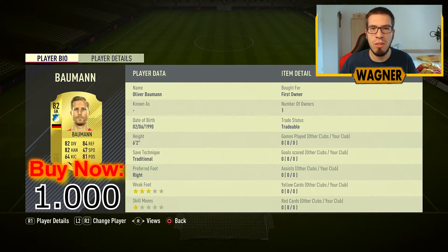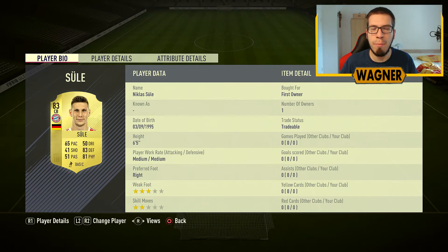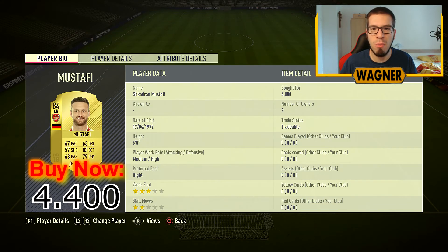Our goalkeeper in the squad is the 82-rated Oliver Baumann, 1000 coins. Then we have the right back, the 81-rated Joshua Kimmich, 1300 coins. Another Bayern player — center back number one — is the 84-rated Niklas Süle, 2300 coins. Then the most expensive player is the 84-rated Shkodran Mustafi from Arsenal, 4400 coins.